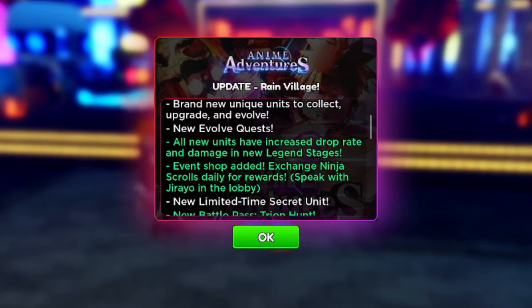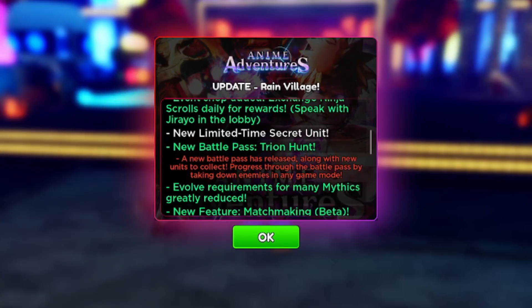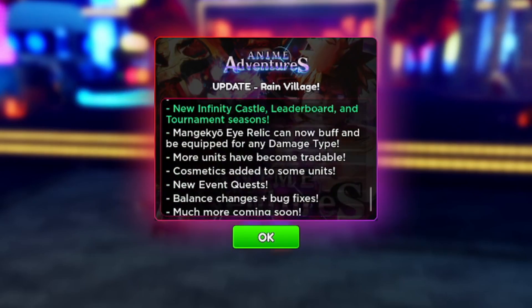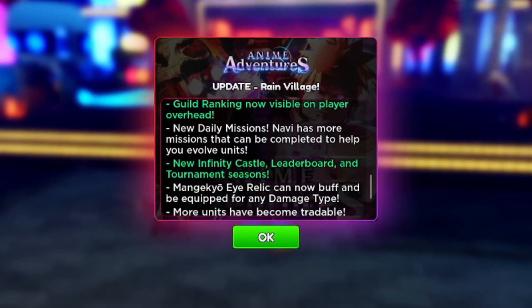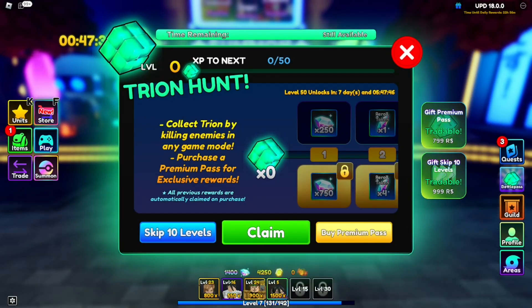The update includes the Rain Village, brand new units to collect, upgrade, and evolve, brand new quests, and all new units have an increased drop rate. There's also a limited-time secret unit and a new battle pass. Let's take a look at the battle pass — this is the brand new battle pass, Three on Hunt.